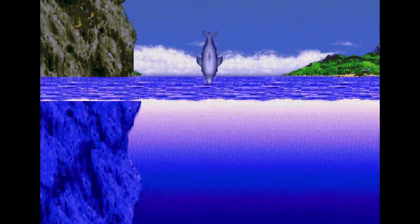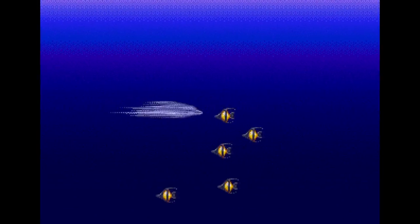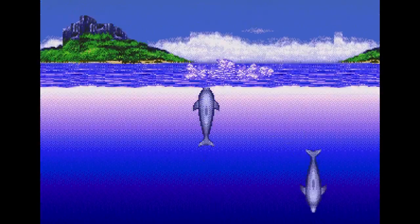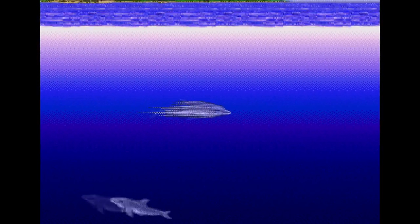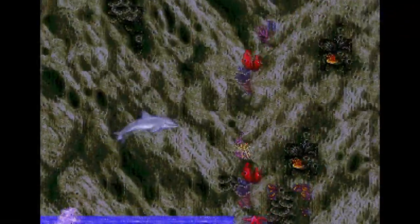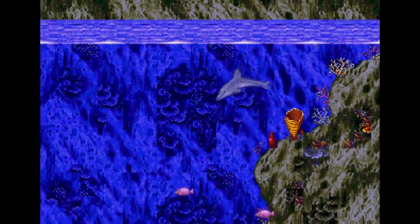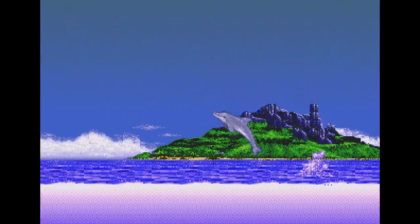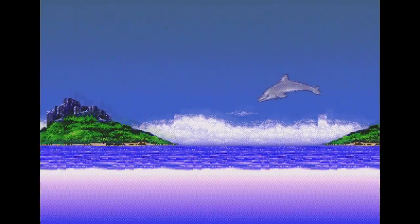Ecco the Dolphin made the cut and I think this was actually a good addition. This game is difficult. It's quite different from other 16-bit games of the era in the way it plays and the way it's laid out. The built-in save state of the Sega Genesis Mini will probably make this game a lot easier for everyone who's going to try to defeat it. It's a unique game in terms of gameplay for that era, so I can't say I'm unhappy with it.